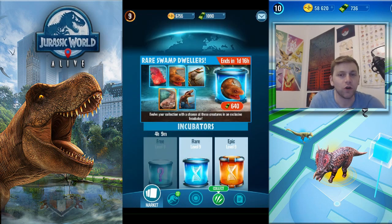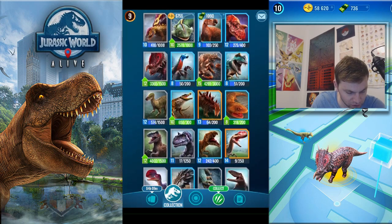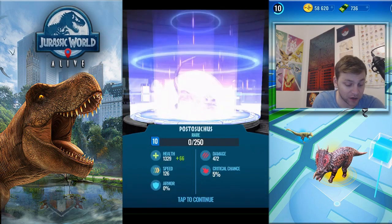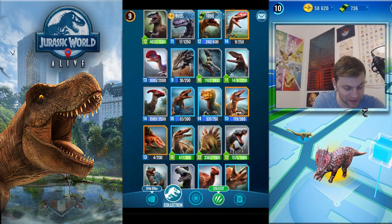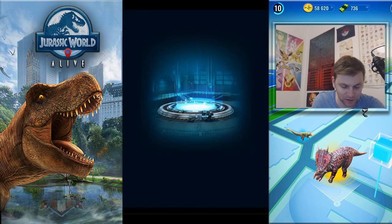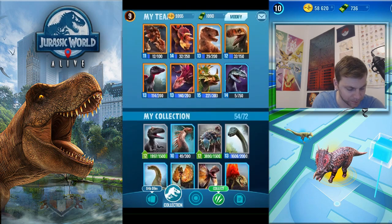I thought you could only get one rare but you can actually get two. Let's check if we have enough DNA to make Postura Suchis' hybrid form - we're probably not going to have enough. I think it's level 10 Postura Suchis for Postometrodon. I've definitely got enough Dimetrodon - I have so much Dimetrodon - but I need a lot more Postura Suchis to create Postometrodon. There's no hybrid form for Cooler Suchis, but we can still evolve him for the experience.